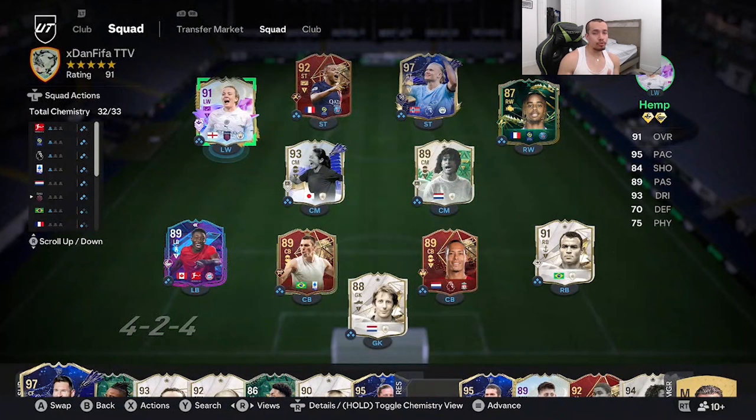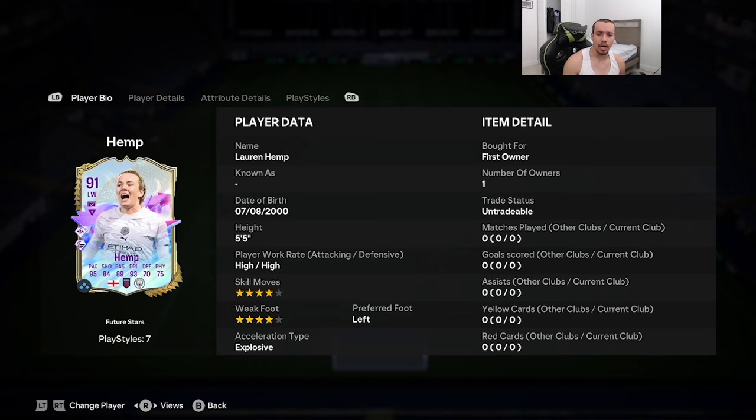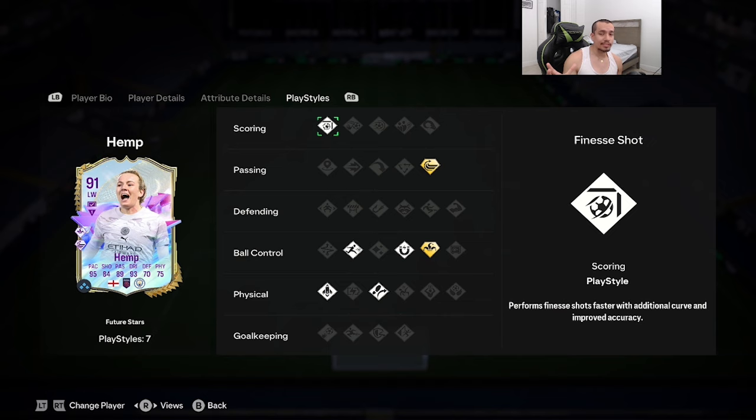Welcome to another video — today we have Future Stars Team 2. EA decided to drop an SBC that's not an icon unfortunately, but it's the 91-rated Future Stars Lauren Hemp. Looking at the card: 5'5" height, high/high work rates, four-star skill moves, four-star weak foot, left foot. Acceleration type is explosive — 95 pace, 84 shooting, 89 passing, 93 dribbling, 70 defending, 75 physicality.